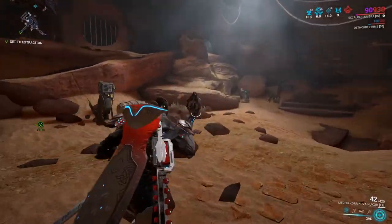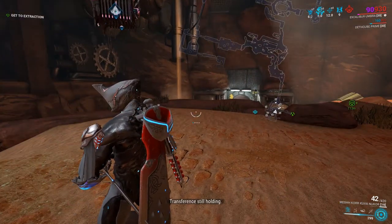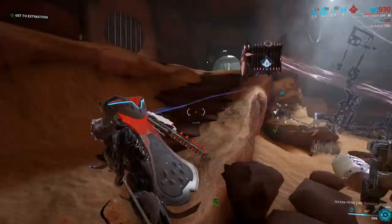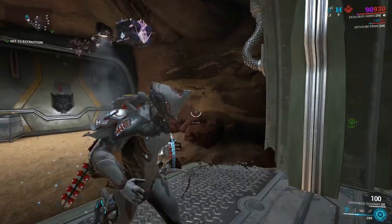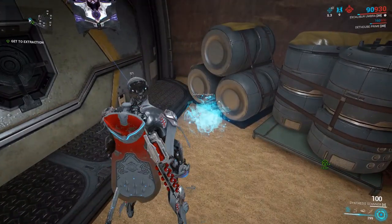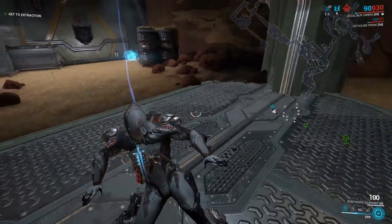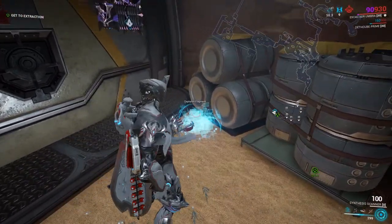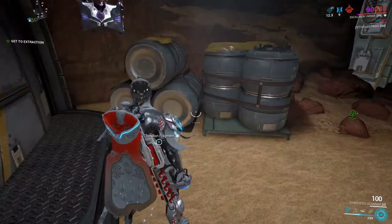When you're close to a Cephalon fragment, you'll see a little blue ball appear on your screen with four little cubes next to it — that is what the Cephalon fragment looks like. On your mini map it will look like four little cubes next to each other. If you have loot radar on, you can usually see that from a good distance away, and then you can mark it for your squad mates.